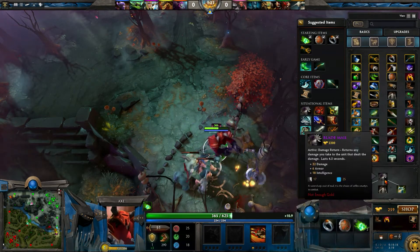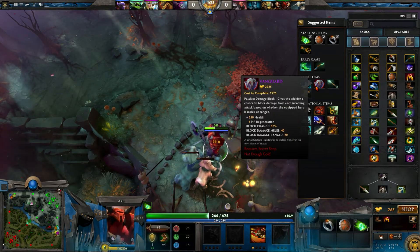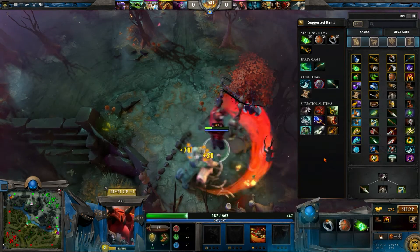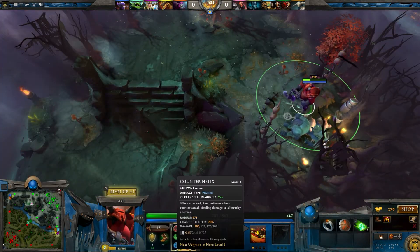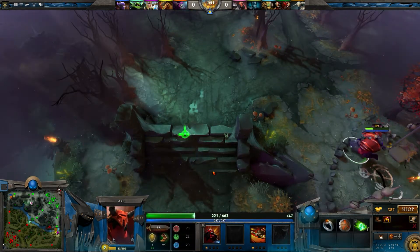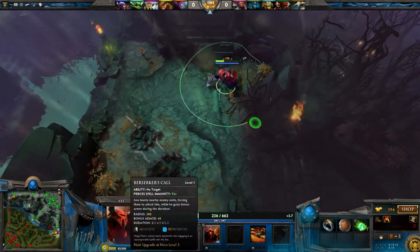What I always do is treads first, then blink, then blade mail, then vanguard. You can also farm up crimson guard. For upgrades, I would do first scale first; after that you don't really need to upgrade first scale a lot, but you just need the extra armor.